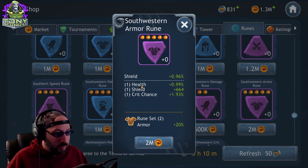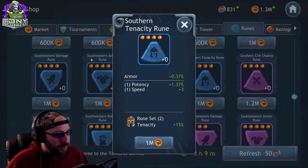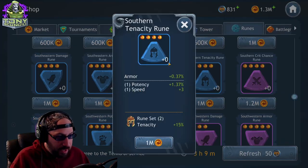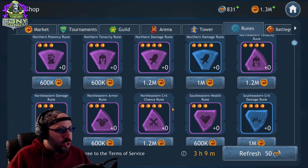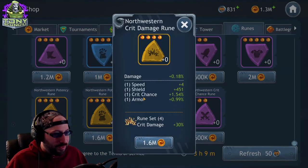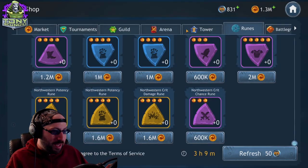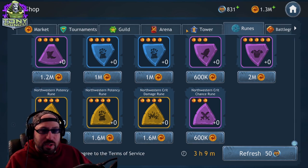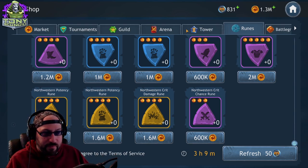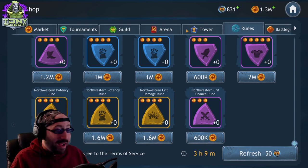If you're looking for a shield set and you say this rune has the highest possible rolls and you really want health and shield on a character, you might say it's worth two million gold. Some runes come with speed and are worth around one million. I don't spend too much in here, but occasionally I'll find a gold rune that's exactly what I'm looking for. I wouldn't recommend going through this store all the time — just pay attention to what you should be looking for per character.